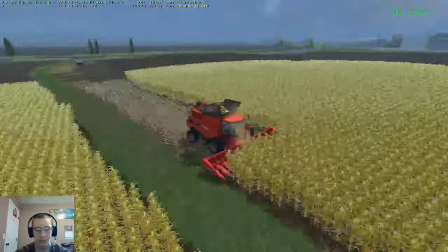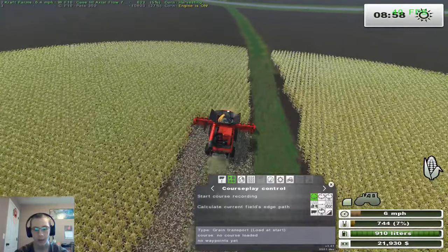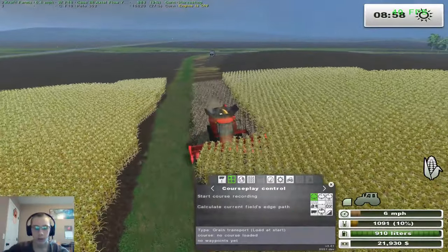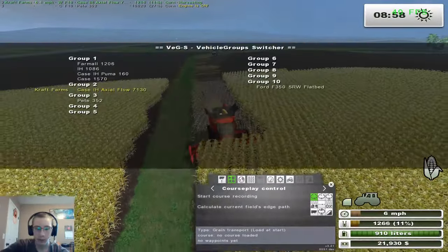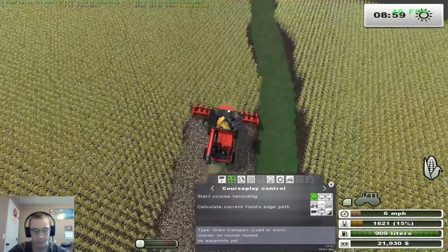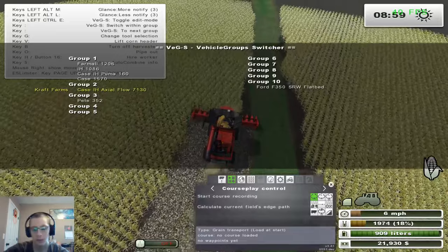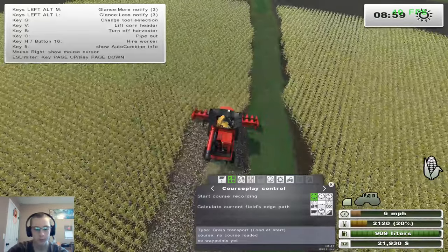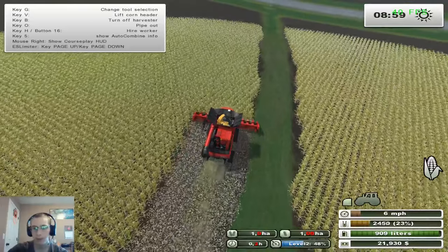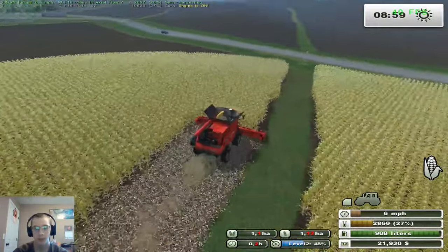I do have Courseplay, Courseplay auto combine, manual ignition, GPS, and animal hud. This map has pigs and beef, so we will get into those eventually once we can afford it.